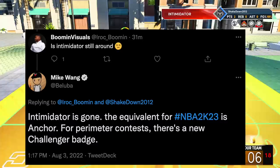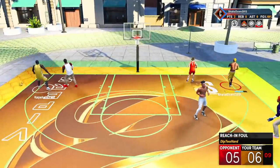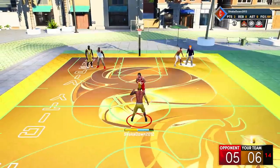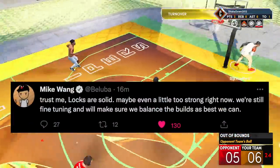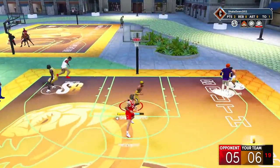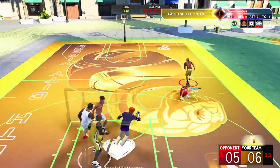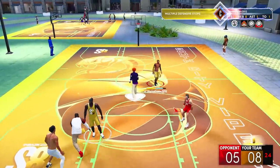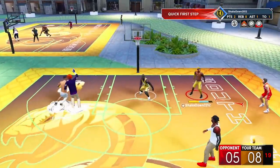Intimidator is gone in 2K23. The equivalent for perimeter contesting is Anchor, and there's a new Challenger badge for guarding ball handlers on the three-point line. Mike also stated: 'Trust me, locks are solid — maybe even a little too strong right now, we're still fine-tuning.' This lines up with Shake's Vegas hands-on experience where on-ball defense felt really good, especially 1v1 interactions. If you lose that battle 1v1, you really feel it — stick skills on defense still matter.